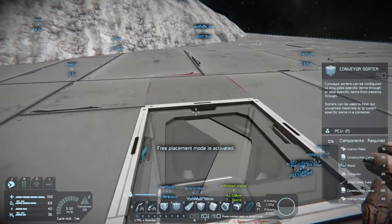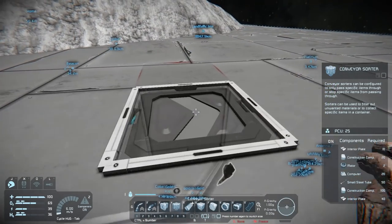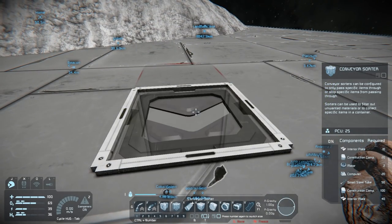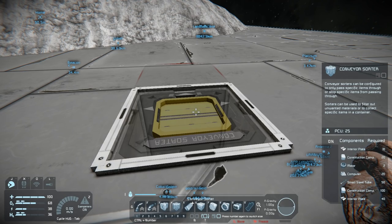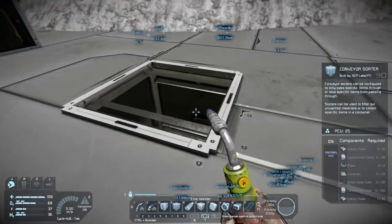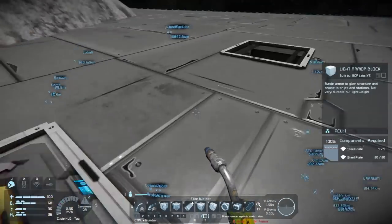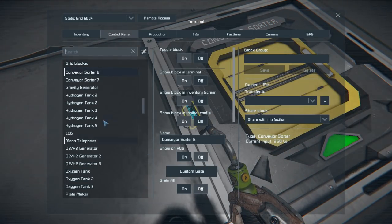I'll place the assembler, leave two spaces for the upgrades, and put another conveyor sorter there. One thing I noticed when I first started using conveyor sorters — you can actually see the arrow on the port. When it points inward it's pulling from that side; when the arrow points toward the edge, that shows which direction items are going.